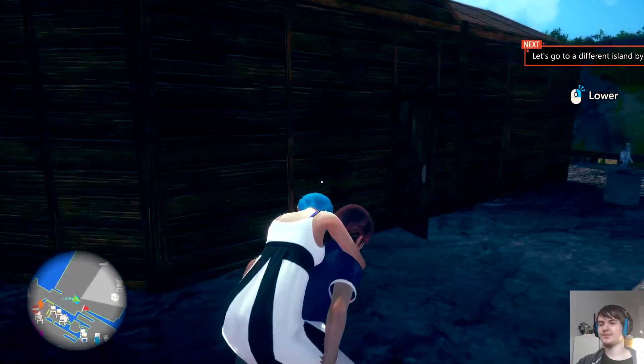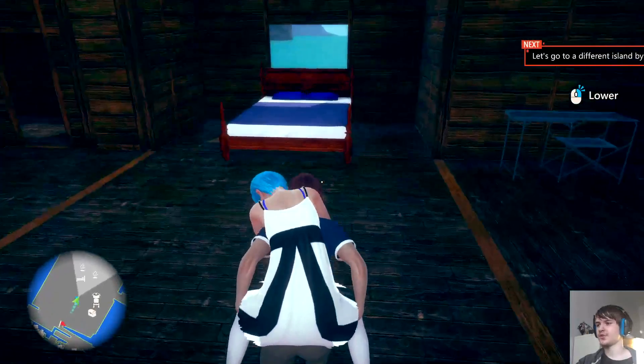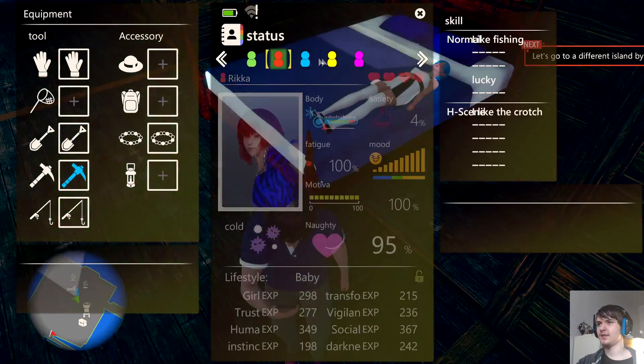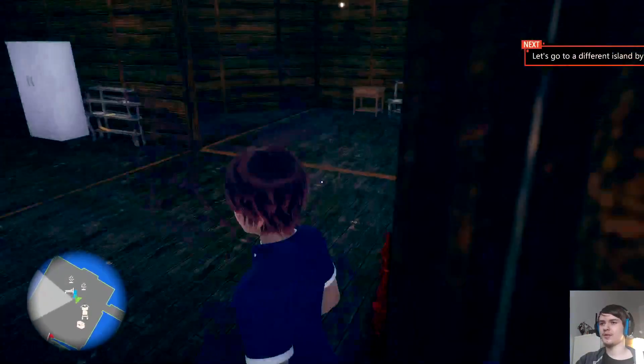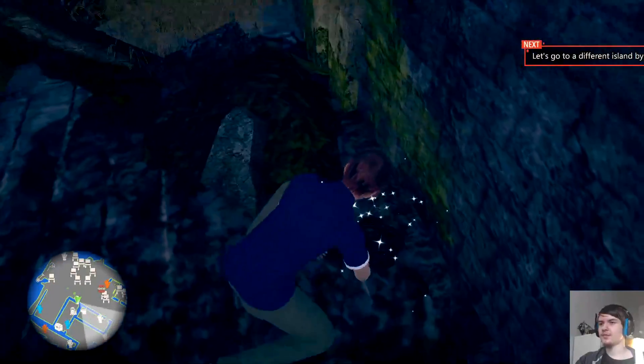When fatigue is zero it's good; when it's 100 it's bad — she will likely fall somewhere and you have to go pick her up. For example Ram fell on the ground all exhausted, so you move her to bed and wait for her fatigue to go down. It might also be because of a cold — but the cold goes away by itself. You can give her medicine so the cold goes away faster.